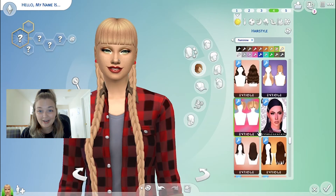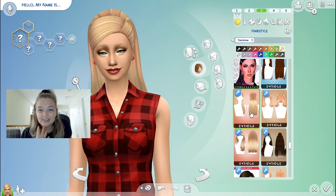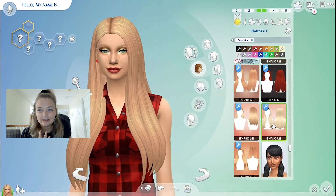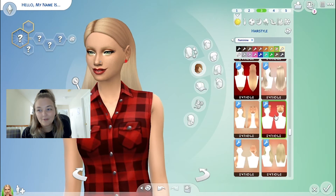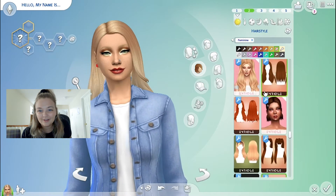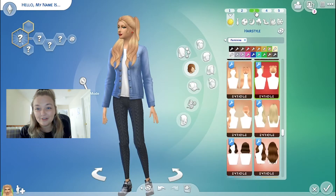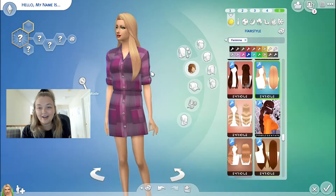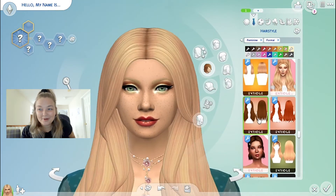Now I'm back to playing with the hairs. I really just want a nice braid — that's all I really want. And obviously she got space buns because that's the moment. I like to try to give all my Sims different hairstyles, and I kind of forgot that halfway through — good planning on my part.